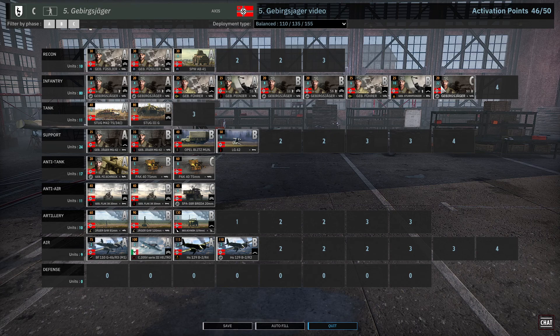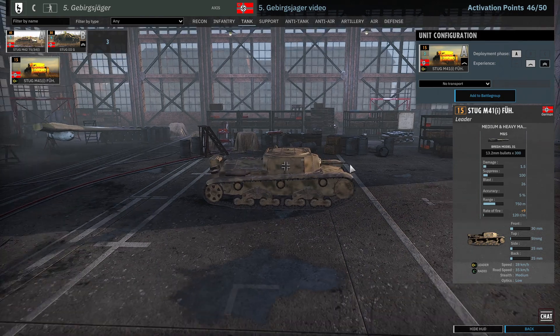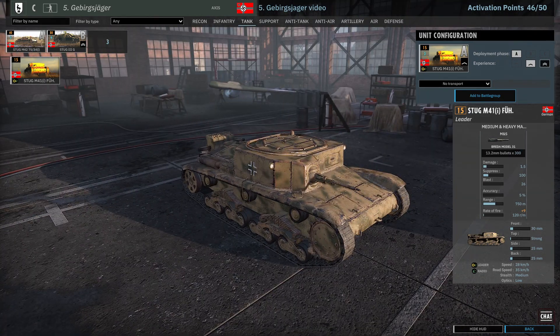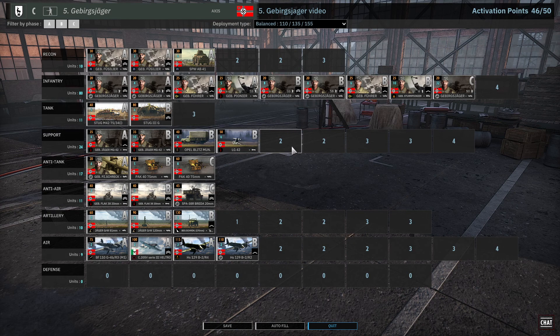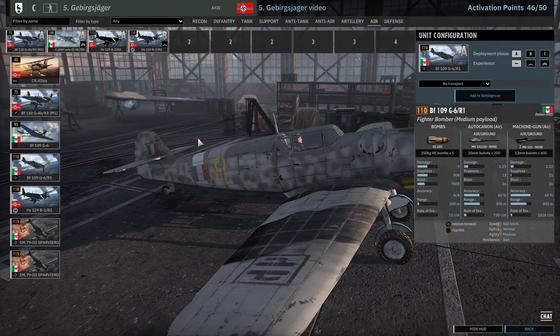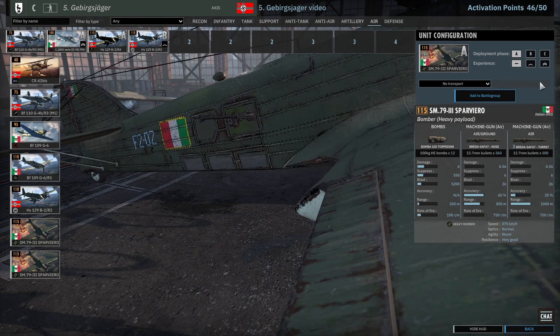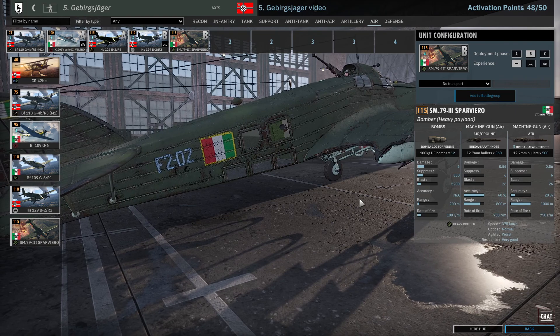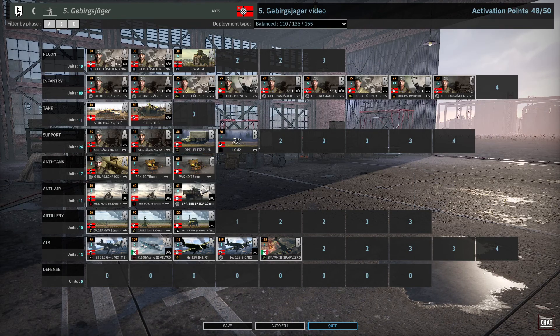I think 32 cards is gonna be enough — that gives us 4 points for something else. Tanks... that's a machine gun. Oh good lord. Maybe we could invest more in airplanes then. We have 4 of these guys, or 4 of the C.205s — just better. I'm getting enough of these and more airplanes.